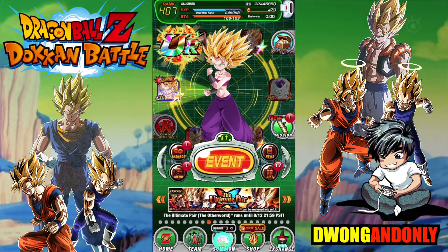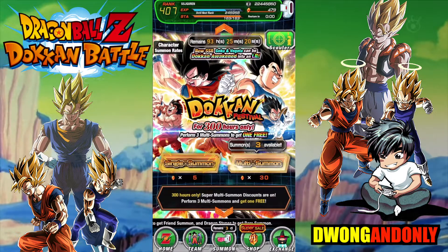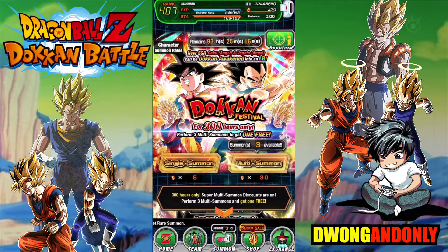We're going to jump in today with the discounted multis. As you can tell, the first three summons are discounted at 30 versus 50. Just to show that I haven't touched these banners at all - been pooling resources, been doing all the missions, doing boss rush here. Getting as many stones from wherever I can.